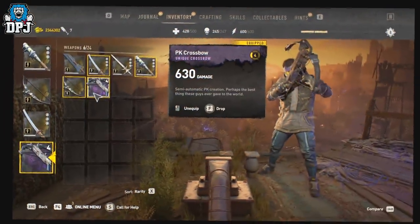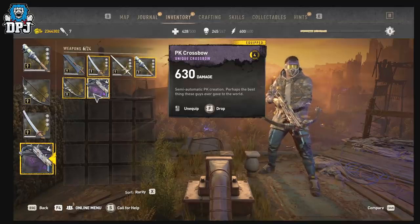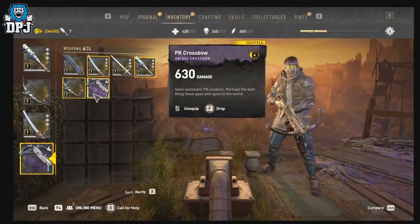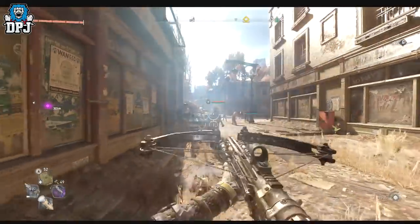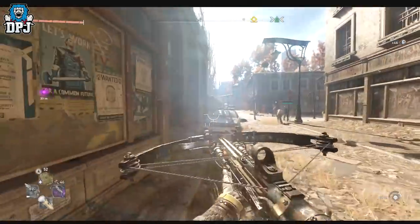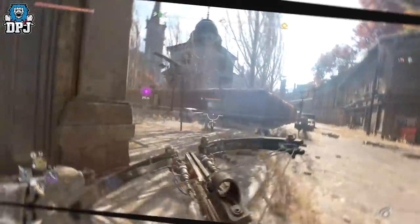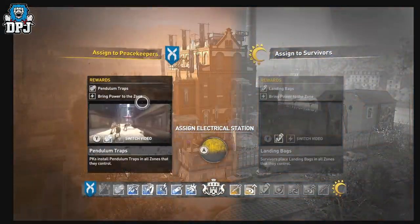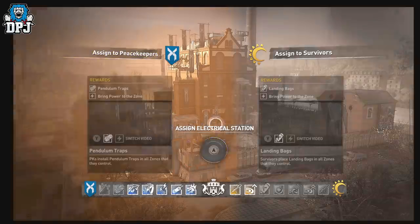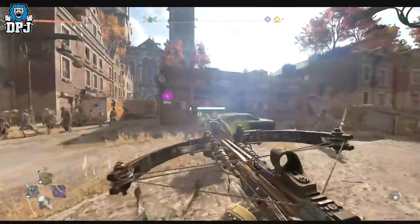The final weapon on today's list is the PK Crossbow, which is an absolute monster. It scales with your character level, and at level 9 it's around the 1,000 damage mark. Its description reads 'semi-automatic PK creation — perhaps the best thing these guys ever gave to the world,' and I wouldn't disagree. You earn the PK Crossbow by siding with the PKs when assigning electrical stations across the city — around the fourth or fifth turn. If you do this early and get this weapon, you probably won't need any other weapon throughout your entire playthrough.